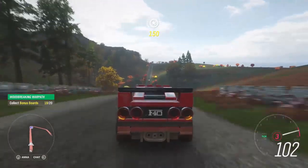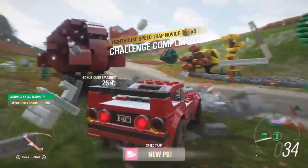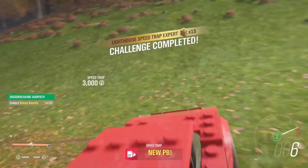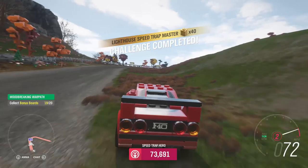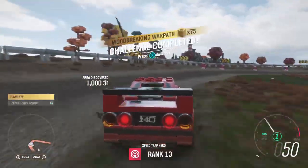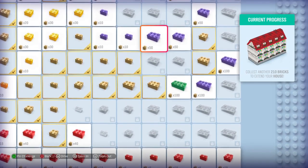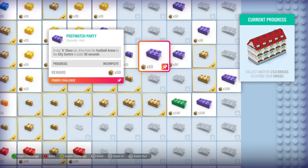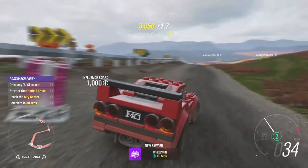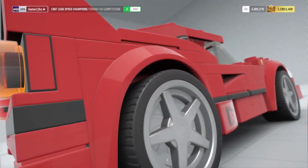Another bonus board right here near the lighthouse speed trap. So how many more bricks do we need? 210 — we went all the way down to 210. New challenge: in an A-class car, drive from the football arena to the city center in 30 seconds.